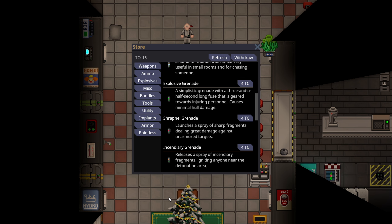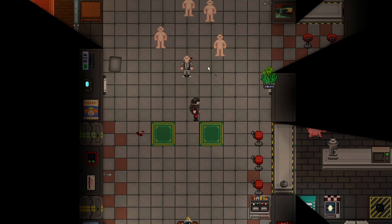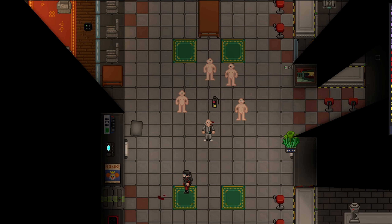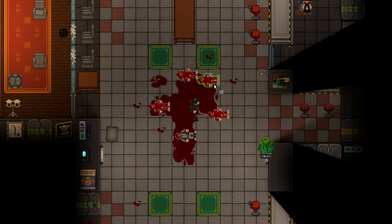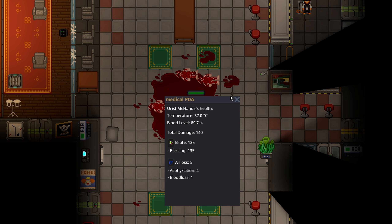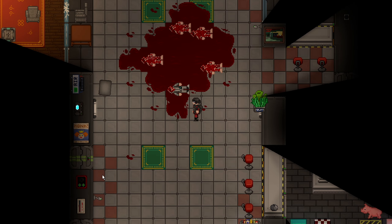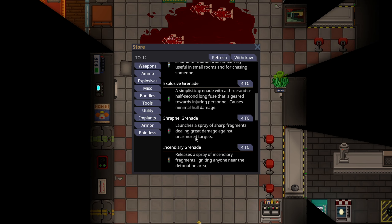Next is the Shrapnel Grenade — it's new. It launches a spray of sharp fragments, dealing great damage against unarmored targets. It looks like a modular grenade but has a red light in the middle instead of green. Press Z, it beeps like the explosive grenade, and when it goes off it's very deadly. Targets took 180 damage and 135 damage, and they're all going to bleed to death. Even standing far away wearing body armor I still took a solid 30 damage. It's a definite room clear, it almost broke windows, and it works better in spaced rooms since grenades lose some potency there.